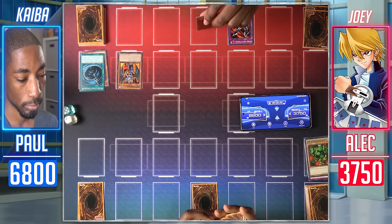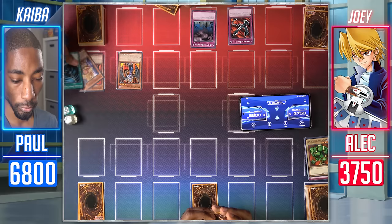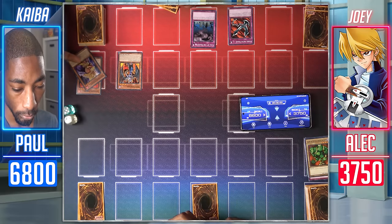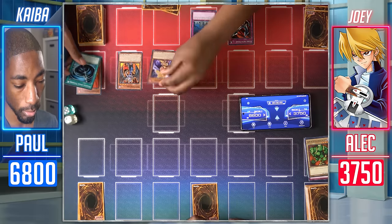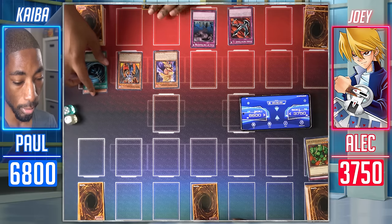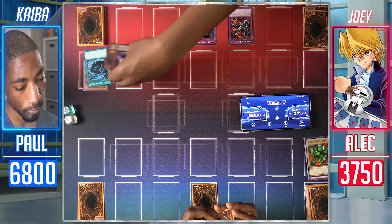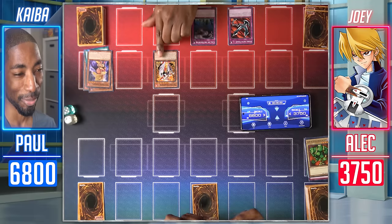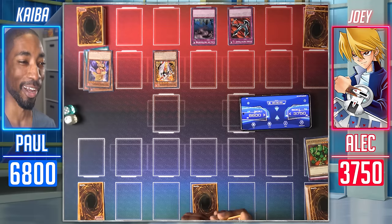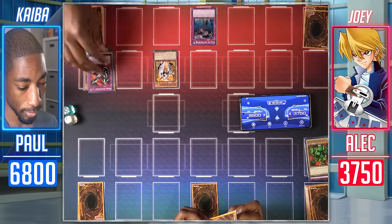During the end phase I'll activate my Call of the Haunted targeting Valkyrian Knight — summon to the field. Draw for turn. Tribute them both to summon Phoenix Gear Freed. Oh, I thought you were going to summon Red-Eyes Black Dragon. No, this is way better — it's got more attack. It's a Gemini, so nothing until I activate Supervise.